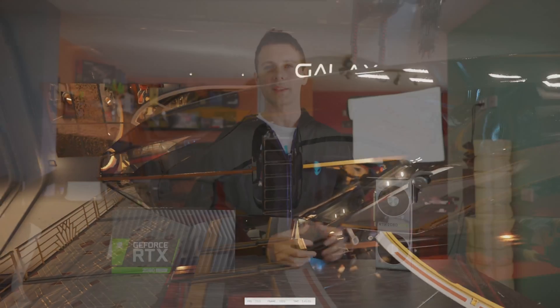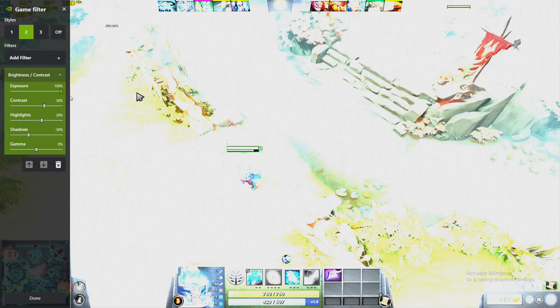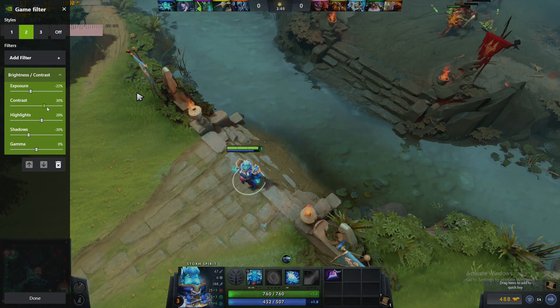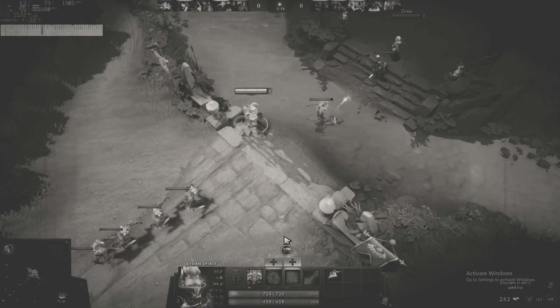The last feature I do like about NVIDIA cards is the game filter, which enables you to get a really different look in a game. Or if you're colorblind, you can change colors on the spot without having to rely on the game engine having support for colorblind features.